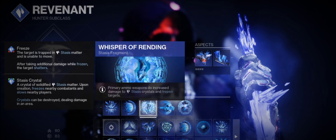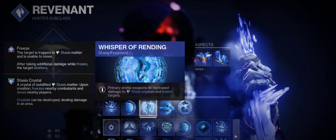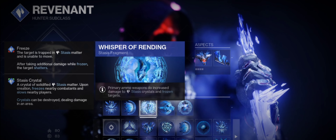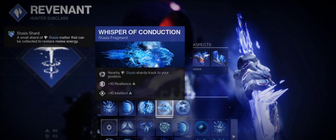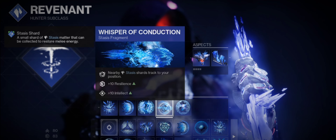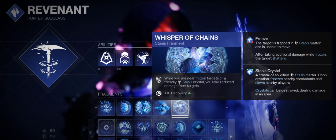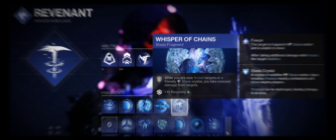Whisper of Rending works with any primary weapon and does a massive 43% damage increase to frozen targets. Then we have Whisper of Conduction — nearby stasis shards track to your position, giving you +10 Resilience and +10 Intellect. Finally, Whisper of Chains: while you're near frozen targets, you take reduced damage.